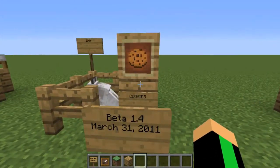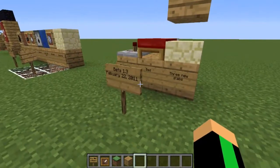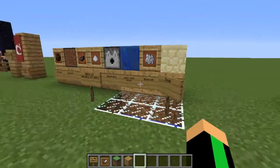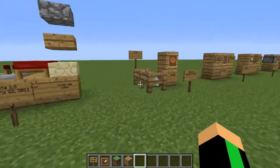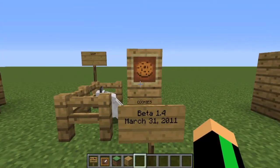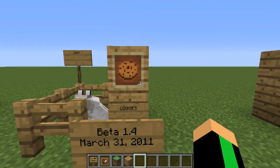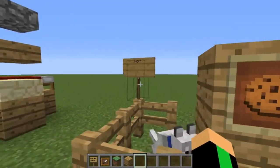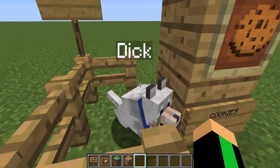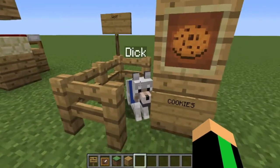Now let's go into Beta 1.4, which was released on March 31st, 2011. Each of these updates are about a month apart — January, February, March — that's how we get to September. They have Cookies! And we also have a Wolf. This wolf's name is Dick. Don't judge him — he's a good boy. Why not come with me to explore the rest of the timeline? Come on, Dick!